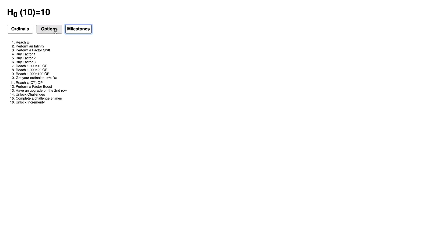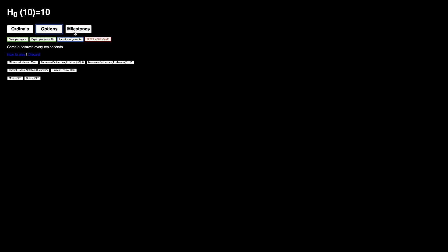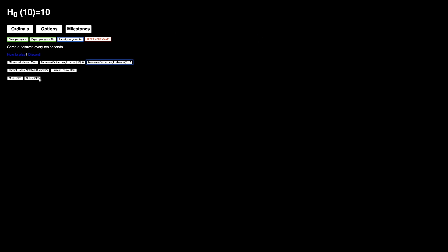You can see I've gone up to here, but the milestones take a while to get to. I can change the theme to dark — this looks cool, it's probably easier on you. I have no idea what this is — it's just 33.333. I just want it to be 30 frames per second. There are also Maximum Ordinal Length settings, which we'll get to later. I'm just going to do zero for now. You can also do colors. There's also music — I have no idea if it's copyrighted or not, so if you know, go down in the comments.